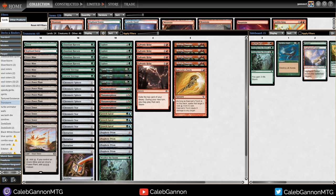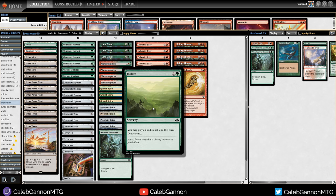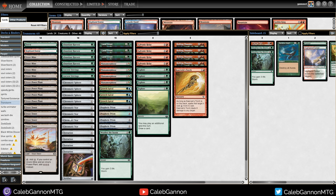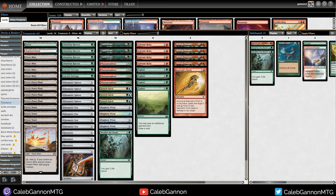I built that deck and then I woke up in the middle of the night and realized - that deck is based on Explore, Galvanic Relay, and basically going off with lands. Wait a second, if I'm going for land storm, I may as well just go all in and play Tron, because then every single land drop doesn't add one mana, it adds two to three. You can play Explore at mana neutral or as the world's best ritual, because if you're exploring and playing Urza's Tower, you're actually netting mana and drawing a card.